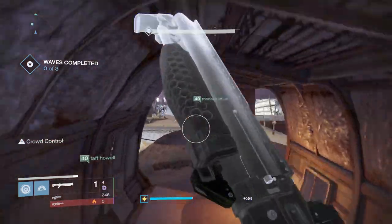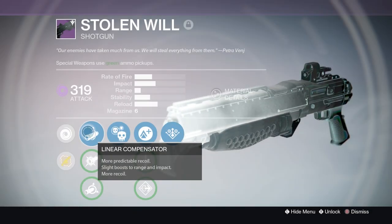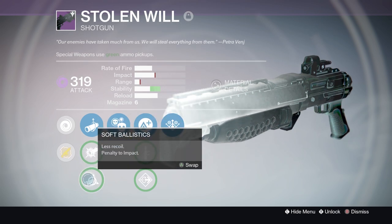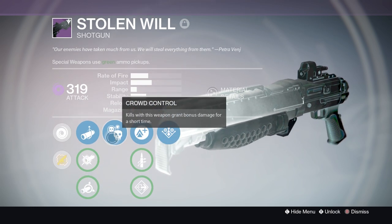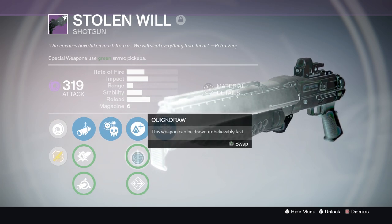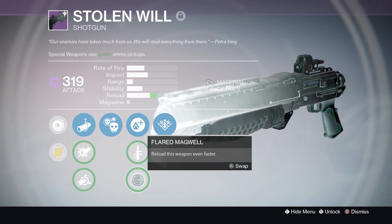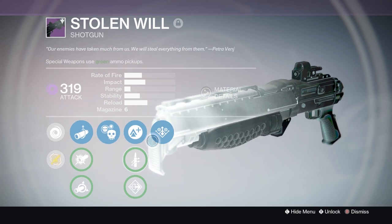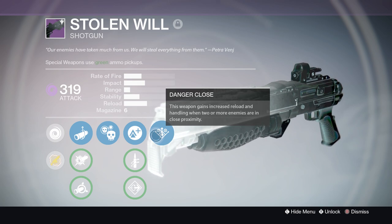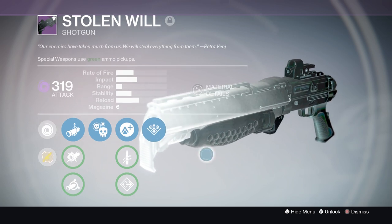The perks on this particular roll are Linear Compensator in the ballistics, along with CQB Ballistics and Soft Ballistics. We've got Crowd Control, which is pretty nice for killing a lot of adds in close range, Lightweight, which is always fun, Quick Draw, and Flared Magwell to increase reload speed. Then Danger Close, which gives increased reload and handling when two or more enemies are in close proximity. It just looks super cool with the Taken style as well.